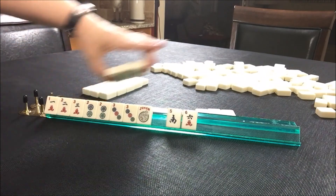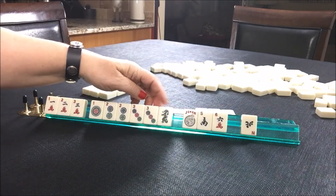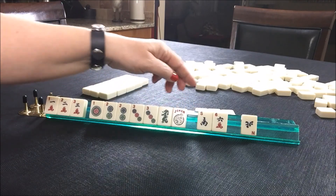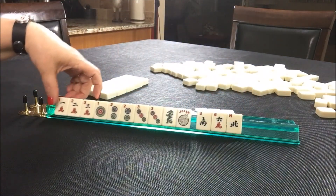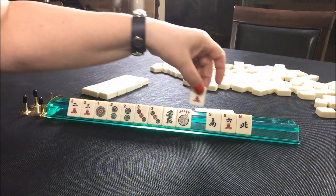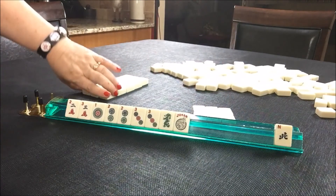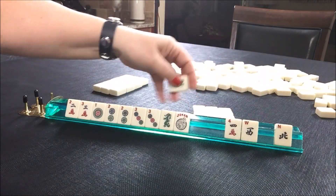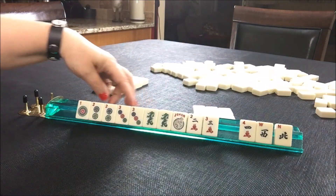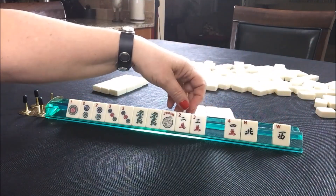We got a one. Now we did get this dragon — we could do a one, two, three with opposite dragons. Maybe we can get that red back. Let's go ahead and pass. Let's get rid of the one instead of passing two winds North and South together. Oh, we got another green. Let's go ahead and go with one suit, and that way we can avoid passing two winds.